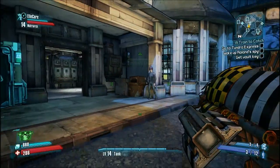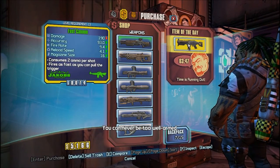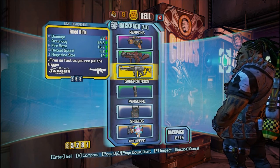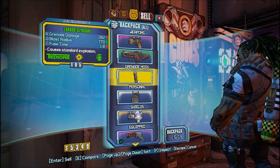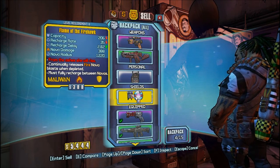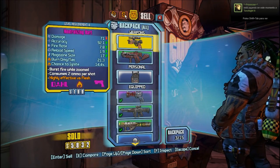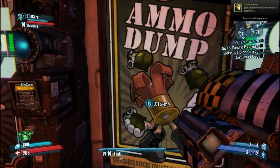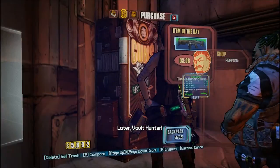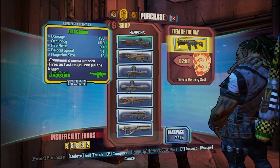I'm gonna go search some stuff. Where is the shop? Oh, I'm stuck. You can never be too well armed. Wow, that's a pretty powerful assault rifle as item of the day. I'm gonna sell this Nova shield — it's crap. Wow, this assault rifle does a lot of damage — 190. I don't have enough money. It's 8000. Jesus Christ, that's expensive.